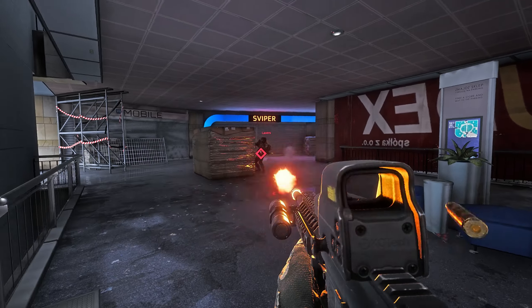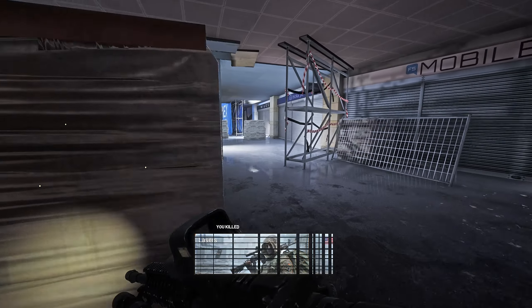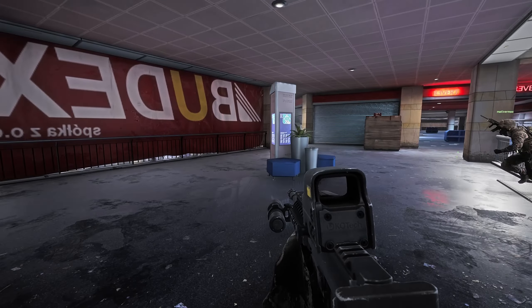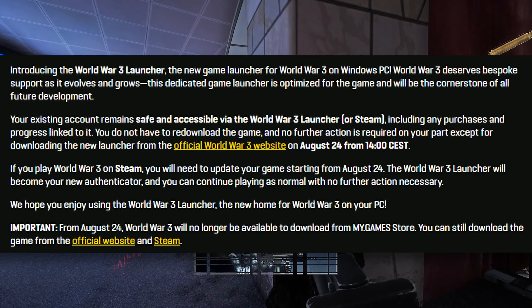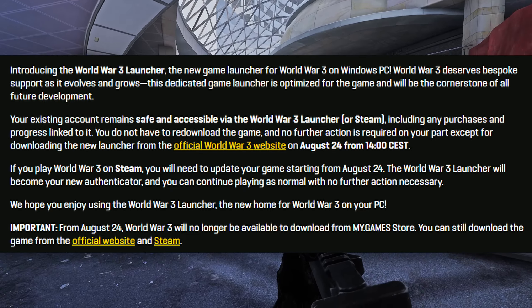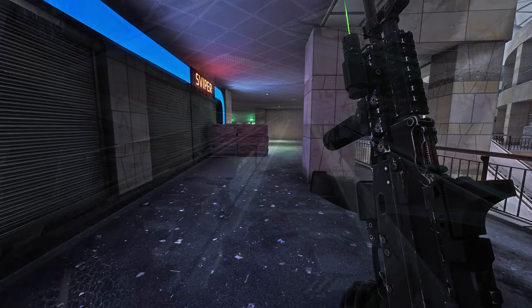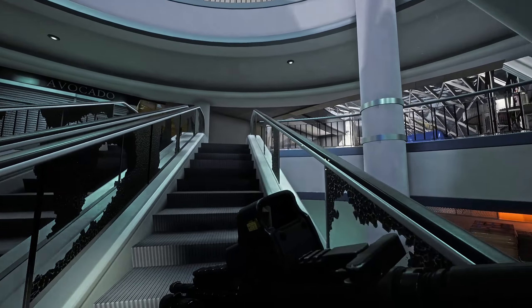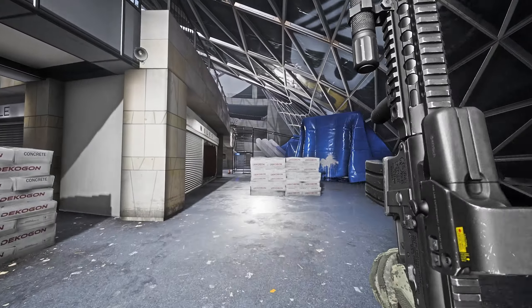World War 3 has either the weirdest, or probably more accurately, the most disastrous development timeline I have ever seen. Yesterday on their Discord, World War 3 had a brief announcement that stated you could no longer access the game through their publisher's launcher, which is My.Games. Instead, World War 3 is going to utilize its own launcher, and the publisher has pretty much been scrubbed from nearly every aspect of the game itself. So, what is going on here? Put on your tinfoil hats, and let's talk about it.